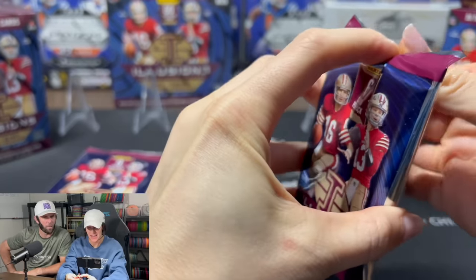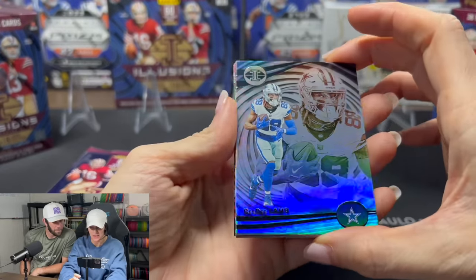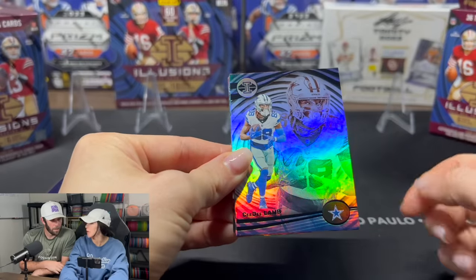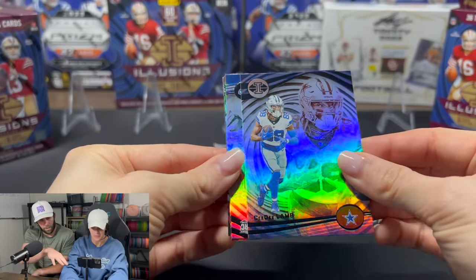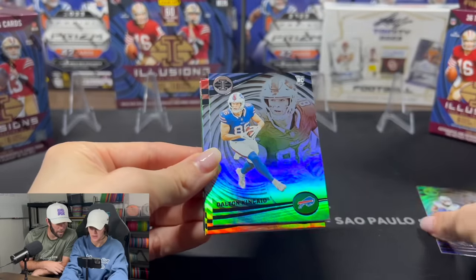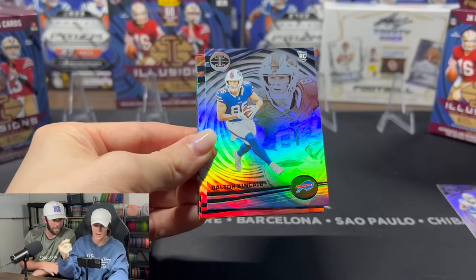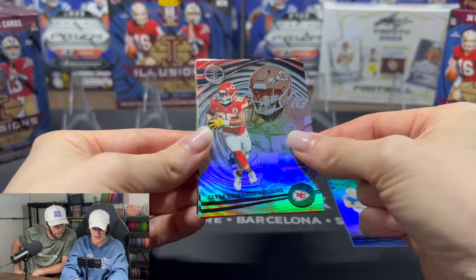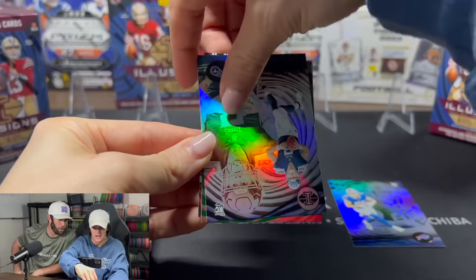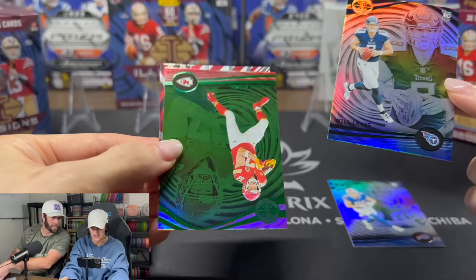I really like these. We opened these last year and I thought they looked purple — they kind of do look purple from certain angles. Our first card is a rookie, and our second card is also a rookie: Dalton Kincaid. Then we got Clyde Edwards-Helaire. Kind of hard to read the names — this is a little Prestige-esque. Oh, another rookie! Will love us for that.